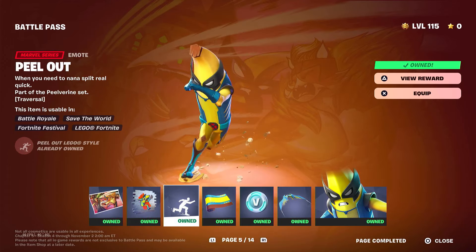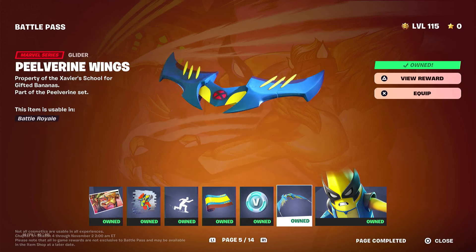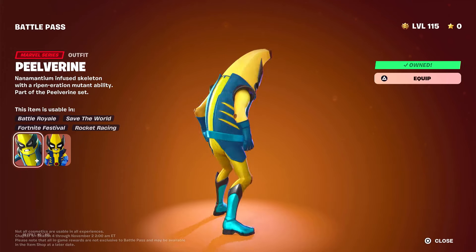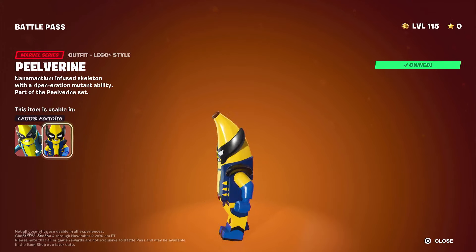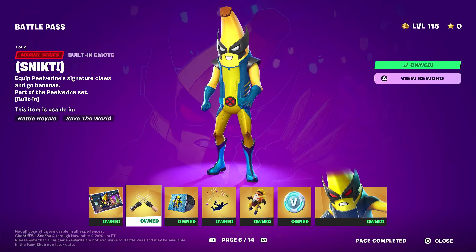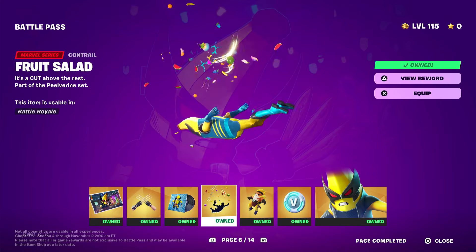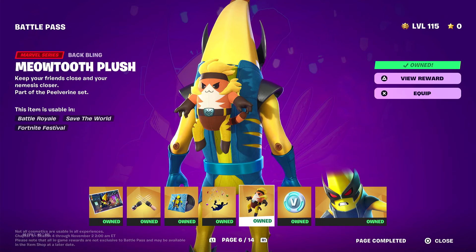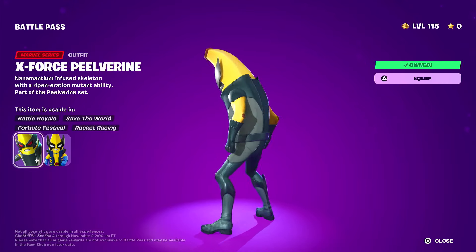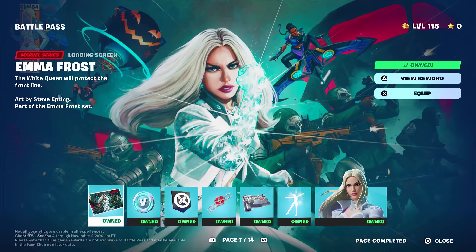Peelverine — this is a Fortnite x Marvel skin, as you can see, and I like it. This might be a weird opinion, but I think they should have put Winter Soldier in this spot because he's going to come in the Thunderbolts movie and he's not in the game yet. Anyway, this skin is really cool. I actually really like the Lego style, but the X-Force Peelverine — if you didn't show me the belt or the claws, I wouldn't be able to recognize it's Wolverine.